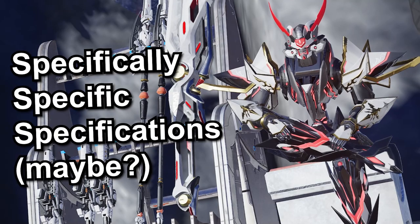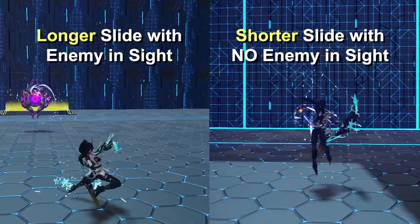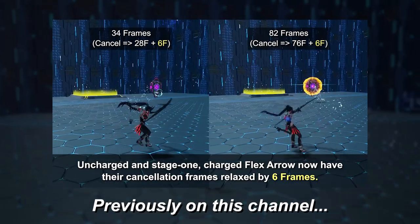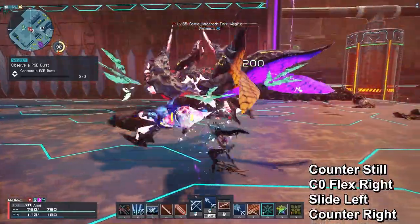Let's talk specifics. The iframes provided by Illusion Expand are pretty generous, despite being 28 frames. Regardless of your sliding distance, the frames will always be the same. Combined with the Balance patch in October 2022, you can now better control the pacing of your counter.